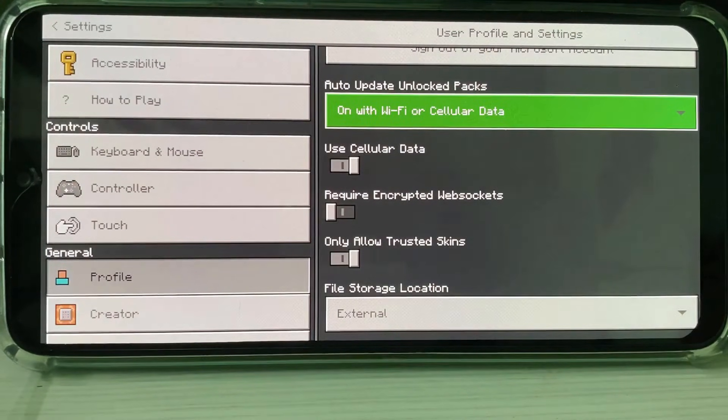The second option is 'Acquire Encrypted Web Sockets.' Also enable the third option 'Only Allow Trusted Skins' — but it defaults to turned on, so no problem.